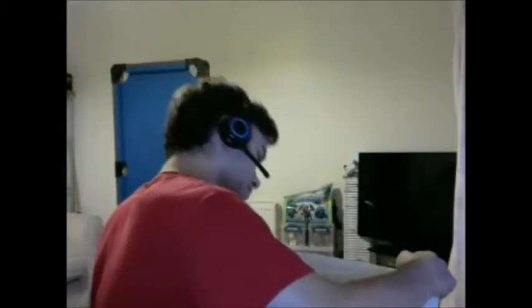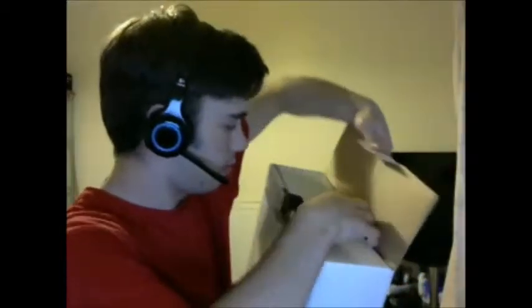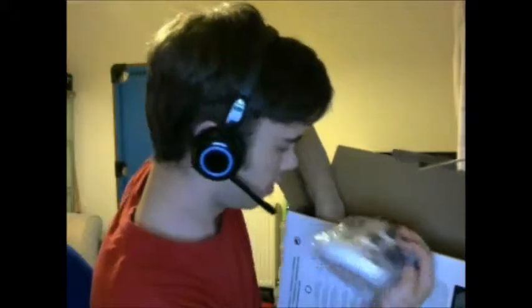Looks like we have a bit more in the back compartment. Two components. We have the 'Welcome to the World of PlayStation' instructions - definitely going to be needing those. What else? We got some wires - these all just plug in and whatnot. HDMI, very necessary, definitely going to need that. And - is this a controller? I think this is the controller. It looks like it's going to be very different to what I'm used to handling.